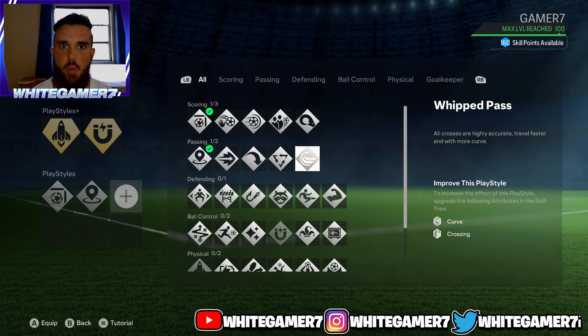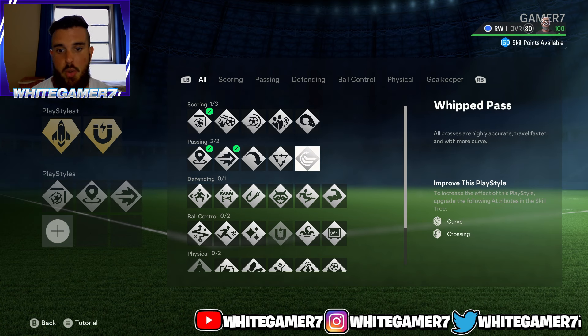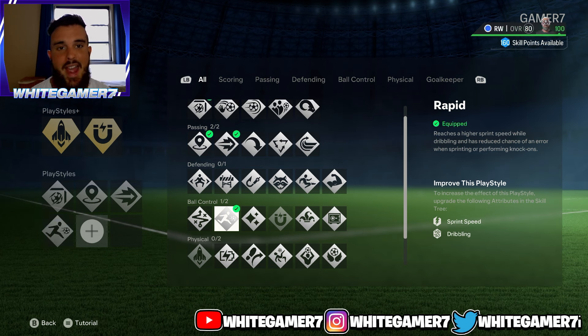For the second passing playstyle, it all depends on how you play winger. If you're the type that crosses a lot, the Whip Pass is really good. If you don't really cross a lot, I highly recommend the Ping Pass — when you do R1 and X or RB and A, the ball will travel much quicker and be more accurate. We're going with Ping Pass because it's really good.